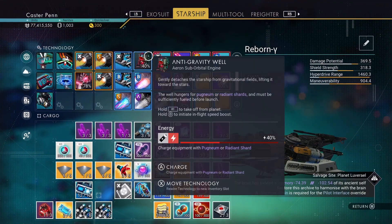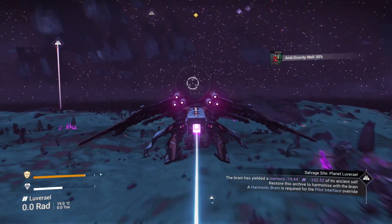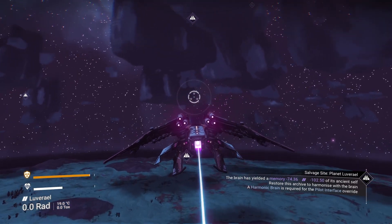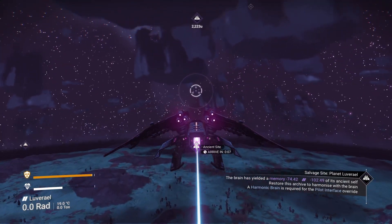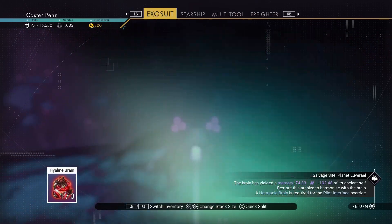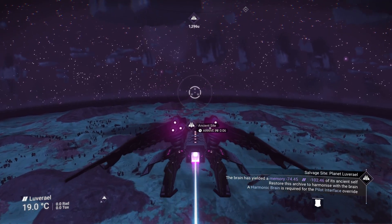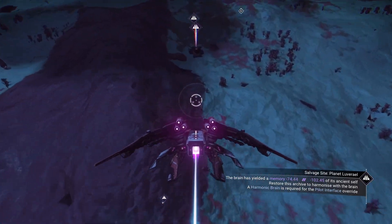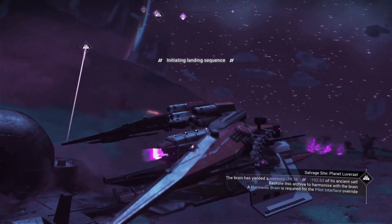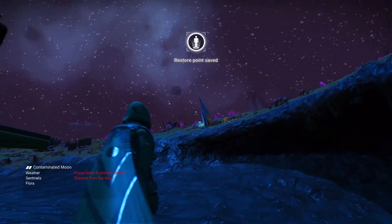We've got these crystal fragments — four of them — and they all go into dihydrogen so we've got a nice amount of dihydrogen now as well. Let's go to the sentinel ship. Not the sentinel ship — the monolith. I need to present the brain to the monolith at the ancient site. Let's go and sell this for money, then upgrade the sentinel ship.